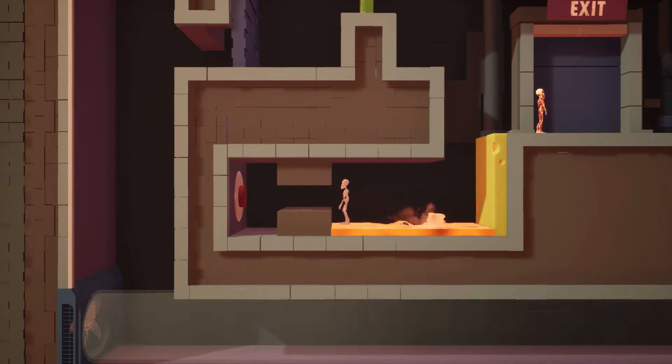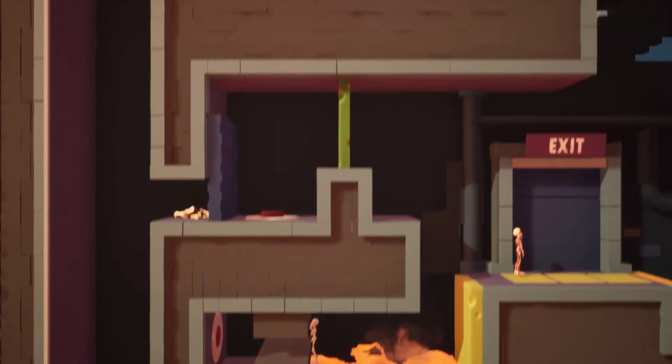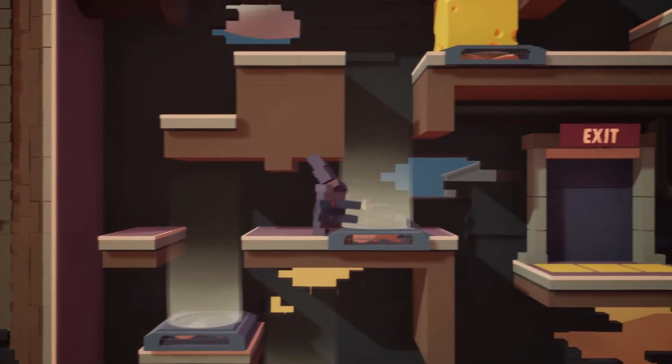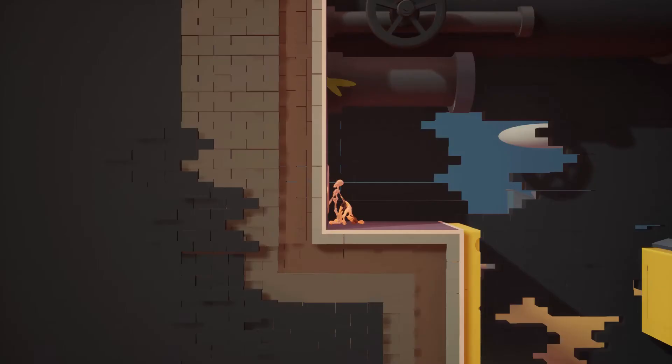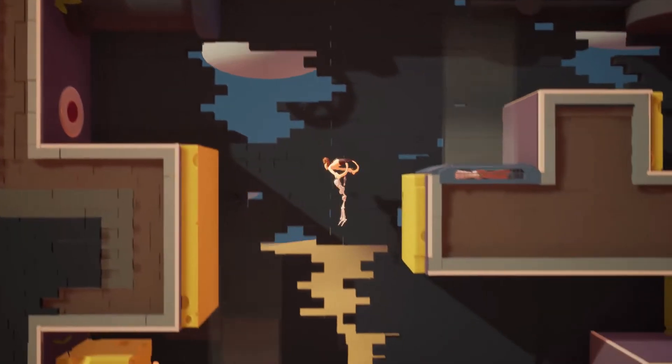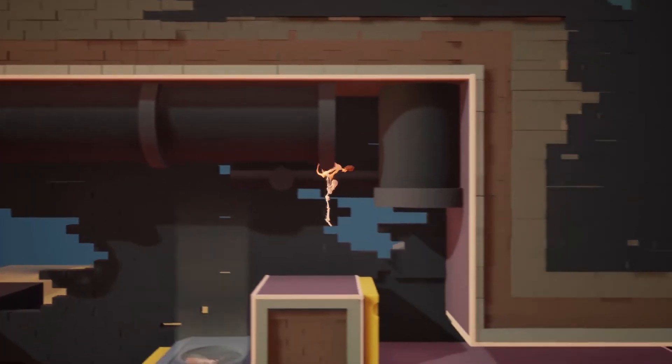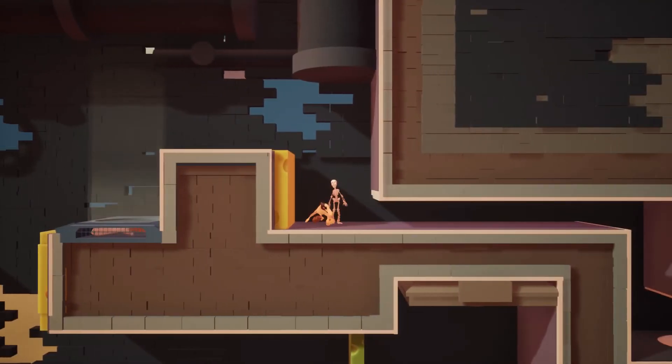The skeleton, for example, can take off its own arm to use it as a boomerang, while only the muscles have the ability to jump or to push objects. Probably my favorite use is the skin, which only flops around on its own, but can be used as a parachute for the bones in order to keep them from breaking when they fall from a high distance.